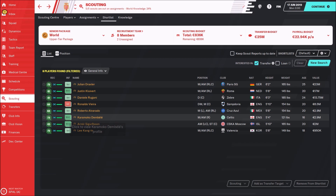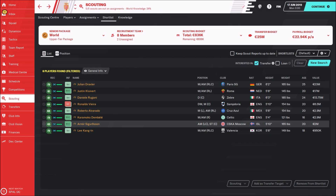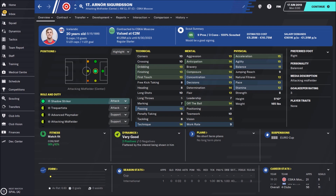Then Karamoko Dembele — also very young with great potential, priced between 7 and 15 million, with a potential ability of 159, which is really great. Next is Amor Sigurdsson, a fantastic shadow striker and also very cheap, priced between 5 and 10 million. His potential ability is 161 — he's going to improve a lot and is already a very, very good player.